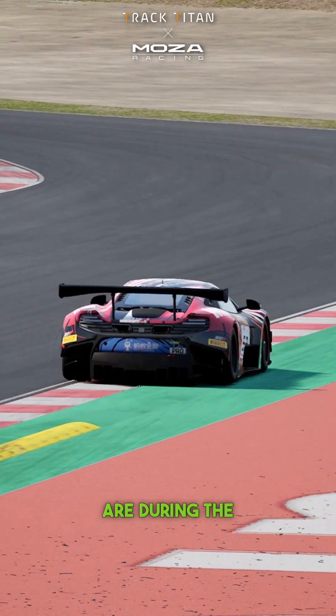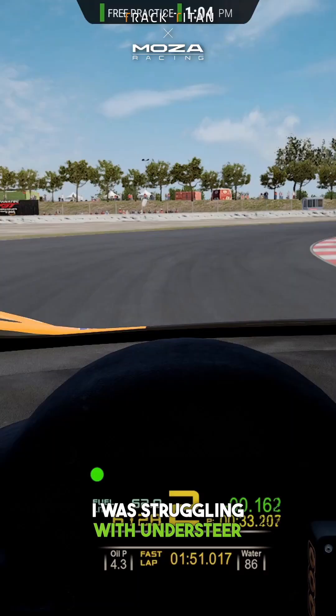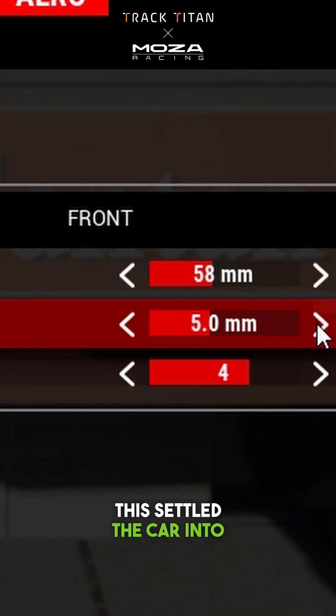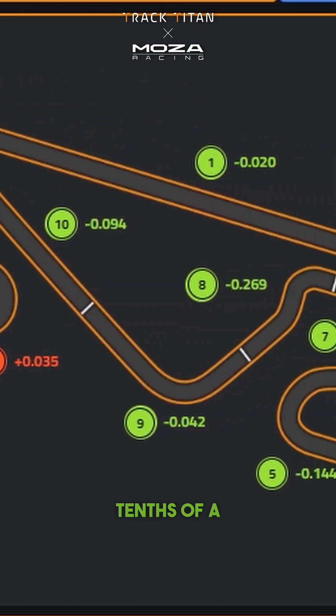However, if your problems are during the fast corners — like around Barcelona, or on ACC for me — then it's applicable. I was struggling with understeer on corner entry, so I increased the angle on the front splitter. This settled the car into the faster corners, and with the additional grip, I was able to gain over three-tenths of a second.